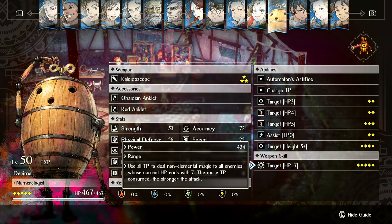Finally, Target HP 7 uses all your TP to damage all enemies whose current HP ends with the digit 7. The damage scales with how much TP is consumed — it can hit up to 434 magnitude. This one won't usually hit a ton of things, but if it does, it's worth using. Depending on how many enemies meet the conditions, you'll want to choose different attacks.